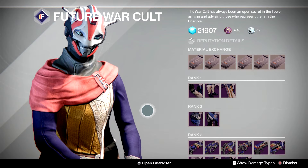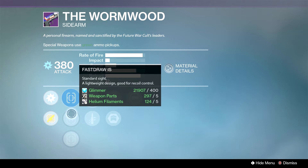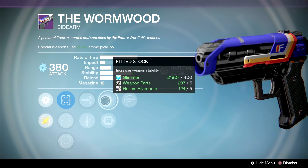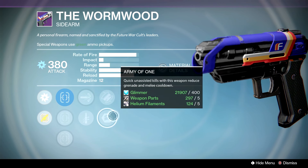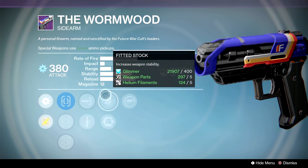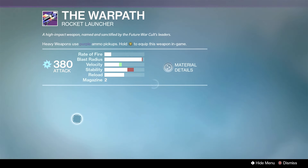We have the Wormwood — best primary in the game, you see it everywhere. High Caliber Rounds or Quick Draw, Fitted Stock, Army of One, Reactive Reload. Army of One is a good passive perk especially on a sidearm — you're gonna get quick unassisted kills with it. Reactive Reload is kind of nerfed. I would actually go with the Teacup this week over the Wormwood.